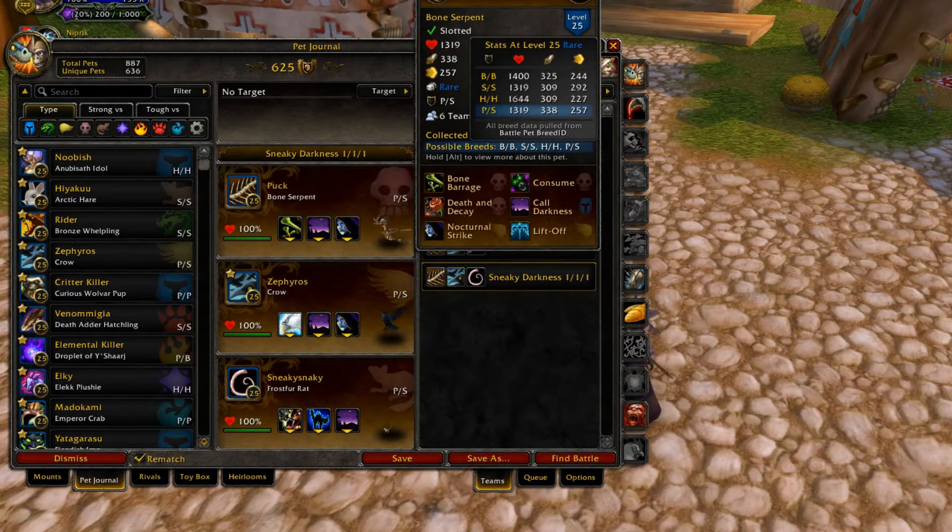What breed do you want? All four breeds are fine — they're all pretty good. The HH breed is probably the best; the power/speed breed is the hardest hitting one. The SS breed is probably the worst of all of them, but still good because it still hits with over 300 power. Its 292 speed is not very fast, but it's still faster than a lot of slow pets, so you'll be able to gain the benefit of a fast pet. You're just gonna get outsped by all other fast pets.